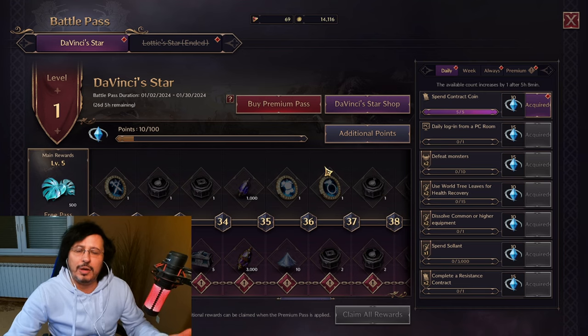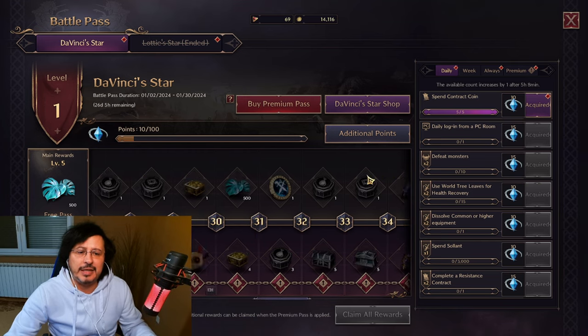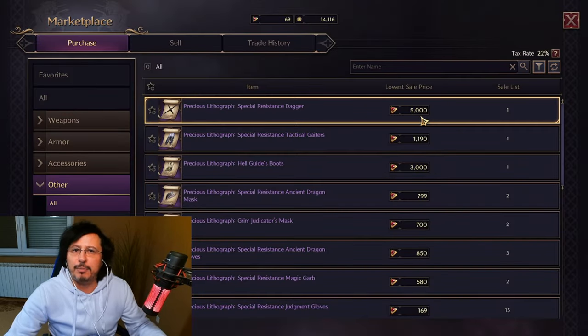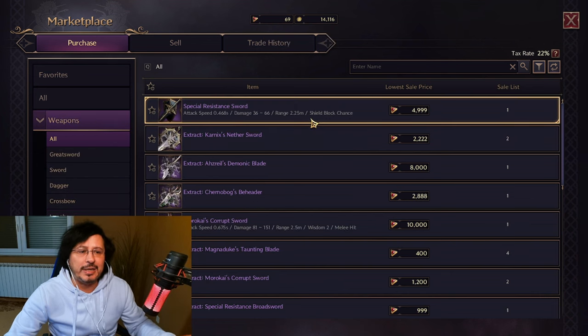From the battle pass, I can only assume also for the global release of Throne and Liberty, it'll be something useful to have. It's not that expensive, but is it really pay to win? Battle pass — absolutely not. It will help you a little bit during your leveling process. You can see here different kinds of materials, but you will not pay to win through the battle pass. Now let's go to the marketplace. This is the marketplace which you can use in the game, and here in the upper corner you can see Lucent — the in-game currency which you can buy with real money.